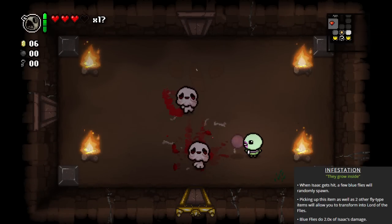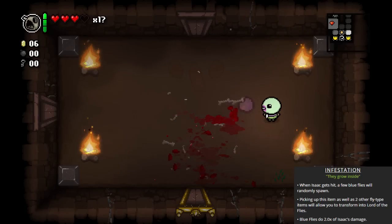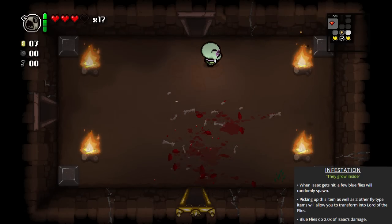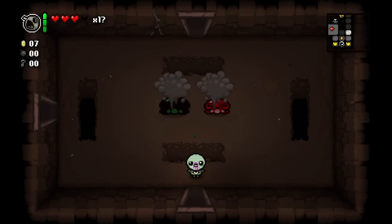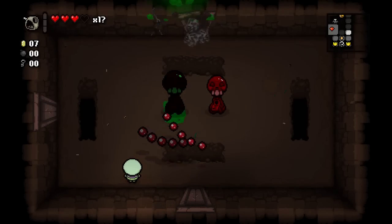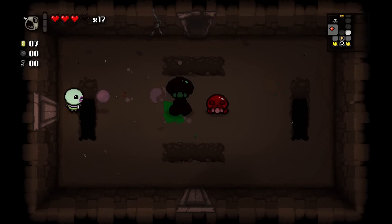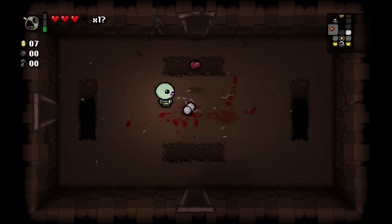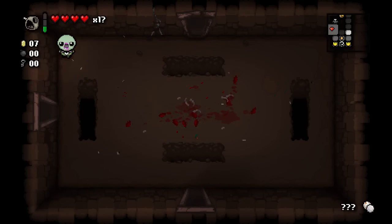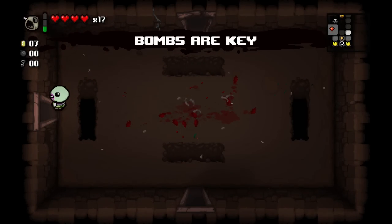You charge your shot and it allows you to deal four times the damage, and with Odd Mushroom it means I can charge my shots in about a quarter of a second. That's what Bob's Brain does but I somehow miss — the hit detection on this thing can be really fickle. I have no clue how this missed.